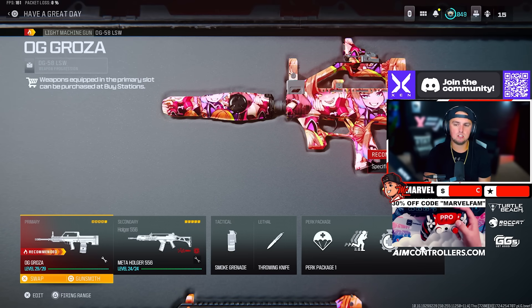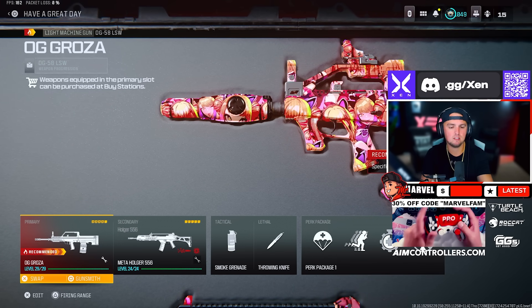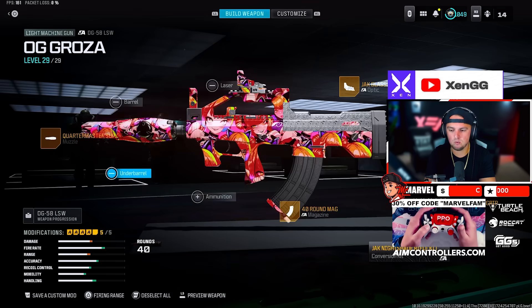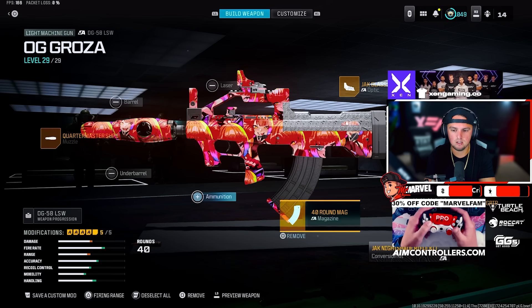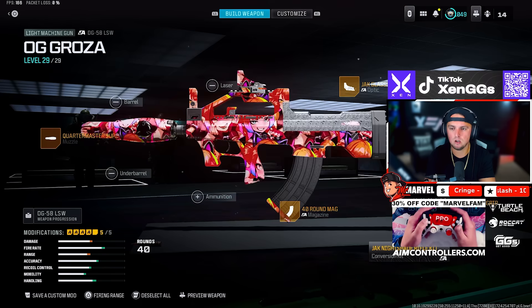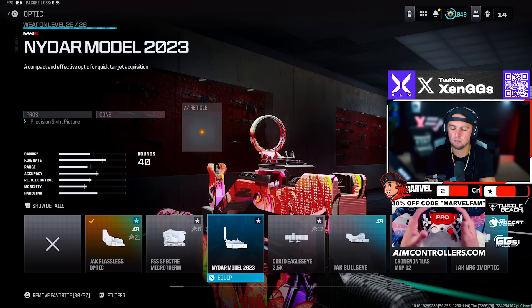The DG58 LSW is an SMG that gets overlooked quite a bit. For the DG58, add the Jack Nightshade Rifle Kit, Quartermaster Suppressor, 40 Round Mag, and the Varanus Steady Grip. Use whatever sight makes you comfortable — I like the Jack Glassless or the Nidar. The Holger 556 is also extremely solid.